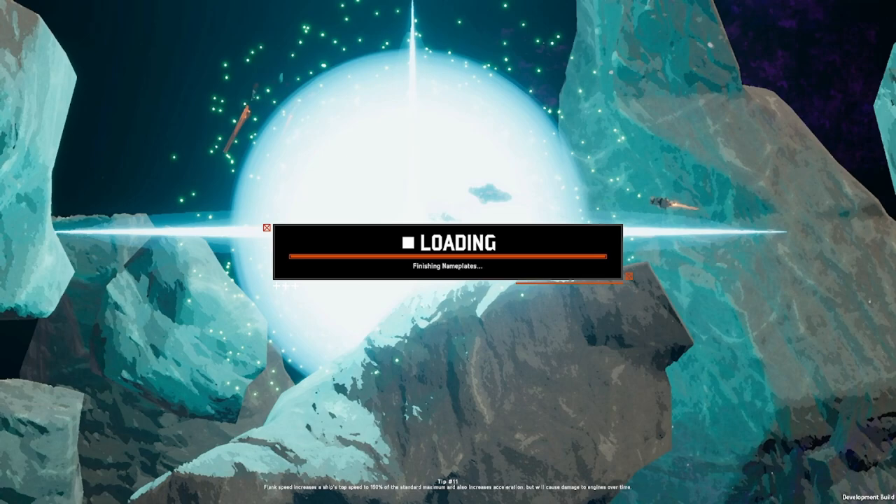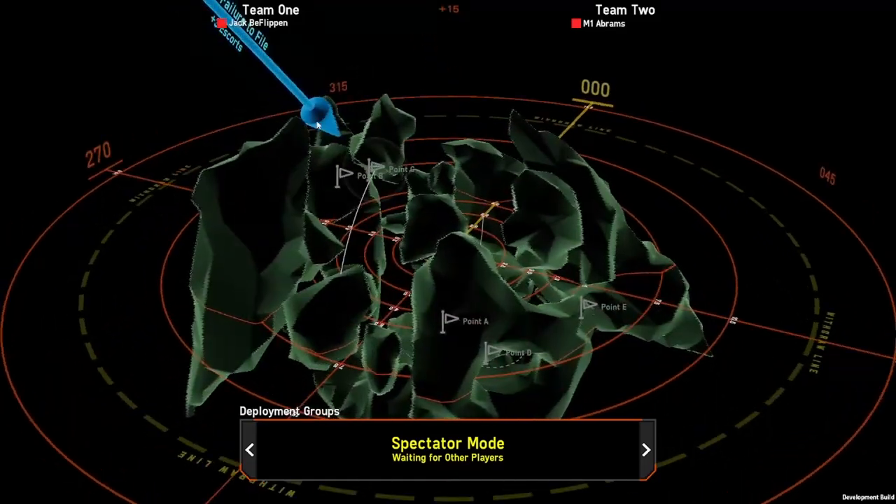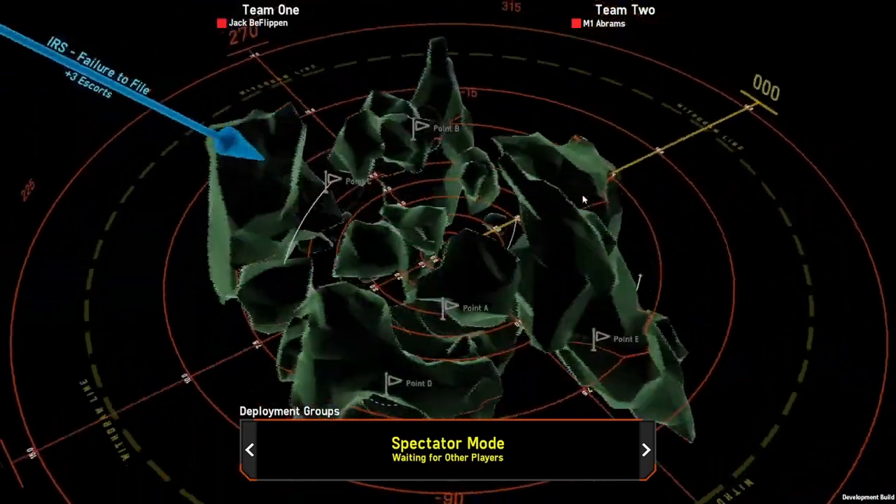Good cover. Five capture points from memory — one in the middle, two off to the sides each. Jack B. Flippin on team one, Abrams on team two.